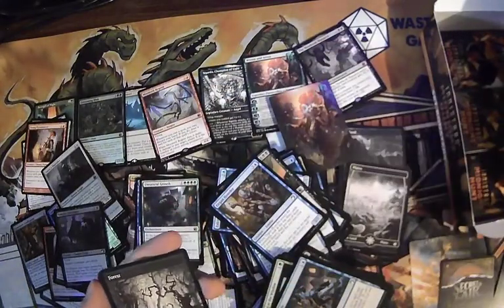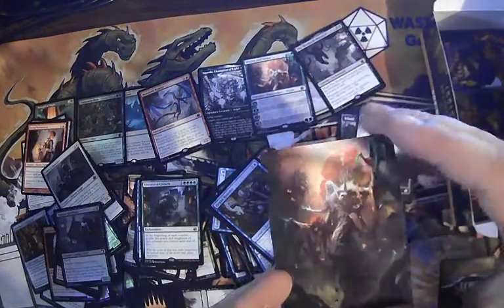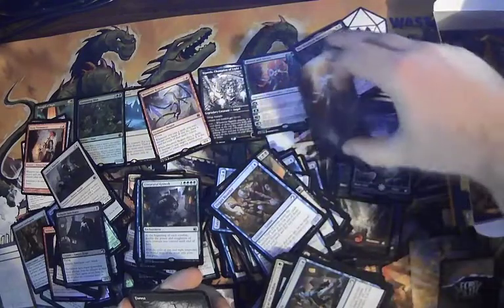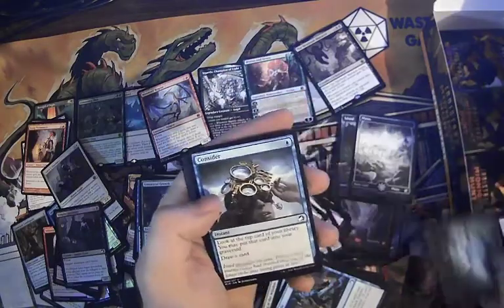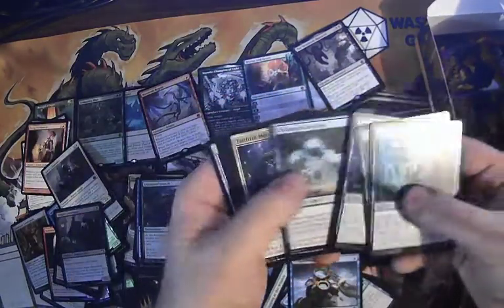We got two Ren and Sevens. I wondered if people are going to start proxying expensive cards with art cards — they won't, because proxy making is already ridiculously easy. Another two dollar Consider — we'll take that.